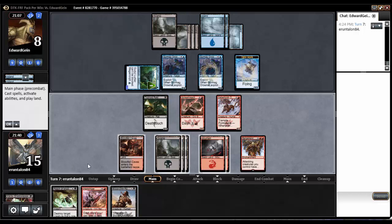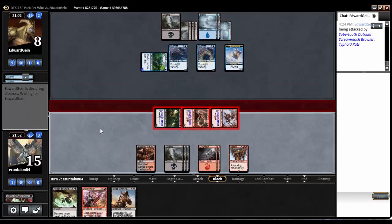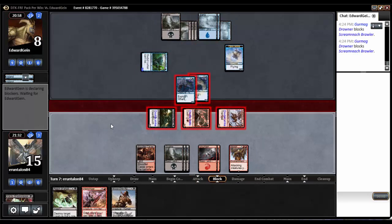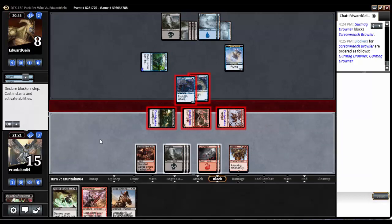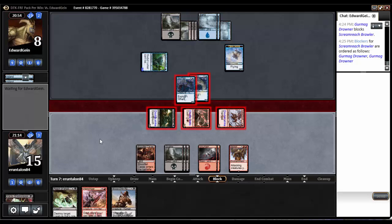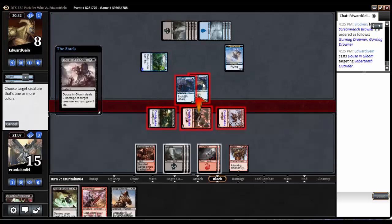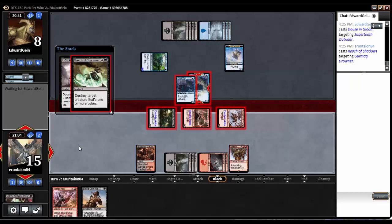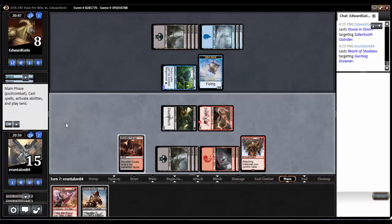Bloodchin Rager. So I think we'll just swing in, leave up Reach of Shadows, and see if we can just end the game. And if not, then we can play some stuff. He could have a Whisk Away or something. He's going to block there, he's going to double block there. He must have something, otherwise he's just dead. He's going to Douse in Gloom the Outrider. So I will blow up the Drowner. The Drowner will die, my Outrider will die, the Brawler will live. He'll go to eight. That's okay.